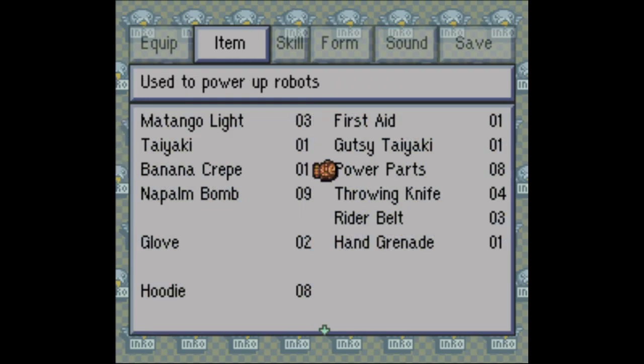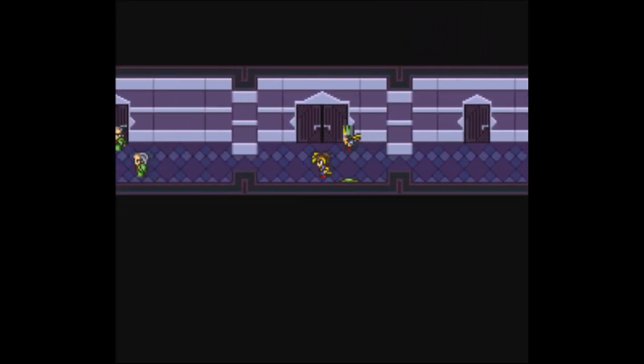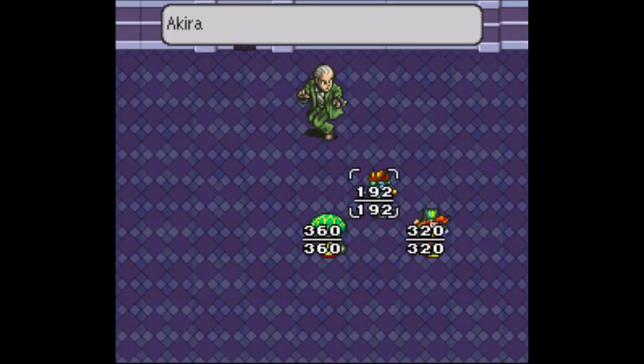The AoE heavy healing is the Gutsy Taiyaki. The Masawa Taiyaki are all single-target healing. If you want to spend the time, you can upgrade them to Potion No. 9. I almost called them Love Potion No. 9 — no, it's just Potion No. 9.